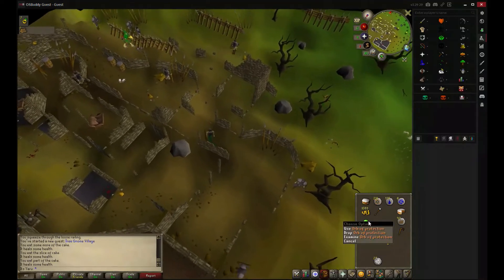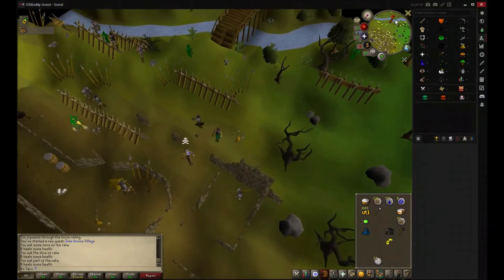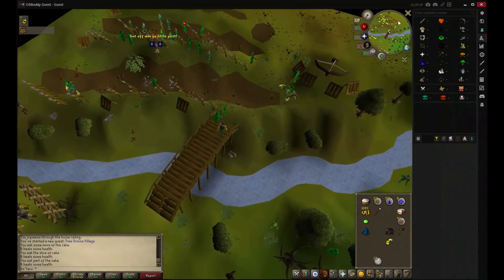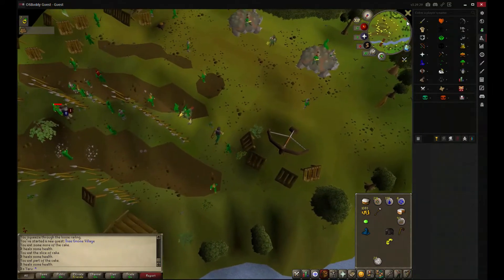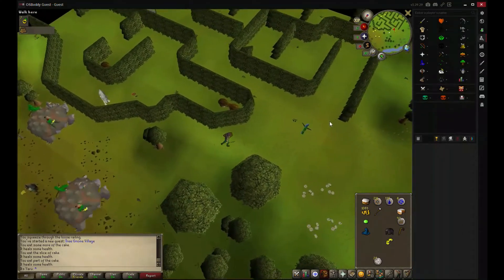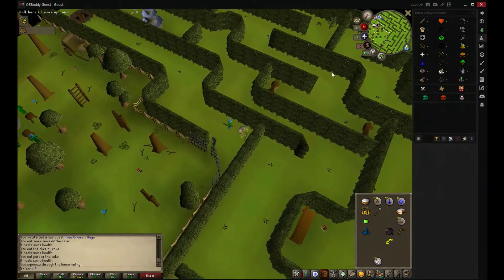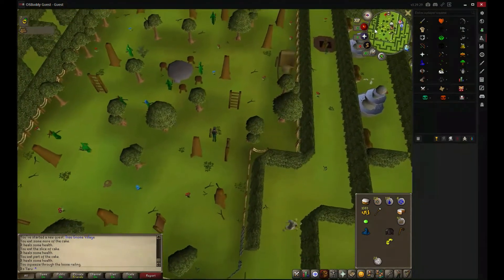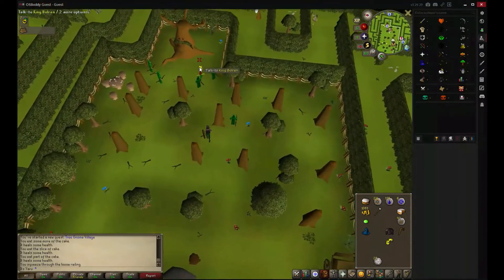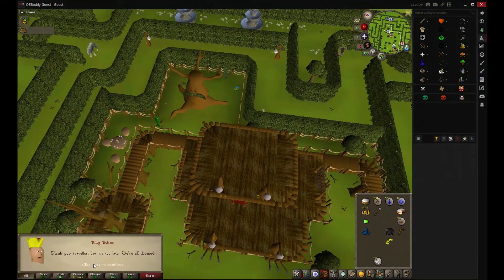Now we're gonna bring the orb back - the orb of protection. You pass through the edge and follow Elkoi, immediately to the end of the maze. Then you go through the loose railing and give the king the orb. He says you have the orb, but then he says someone stole the other two orbs and killed his family, so it's not that good. Now you need to bring the last orb back to him.